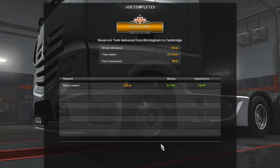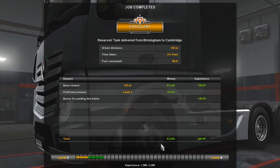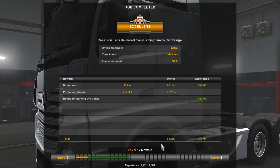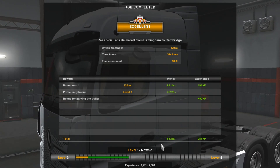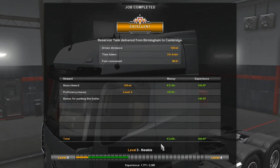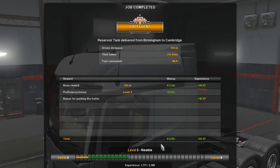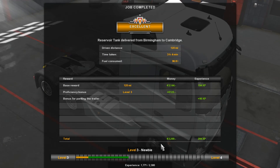Distance driven: 120 miles. Time taken: 3 hours and 4 minutes. Fuel consumed: 96.8. Still keeps us on level 3 — still a newbie. We've got 284 XP, so not bad. Still some way to go before level 4. Once again, thanks for watching and look forward to seeing you again in the next episode. Take care, bye!